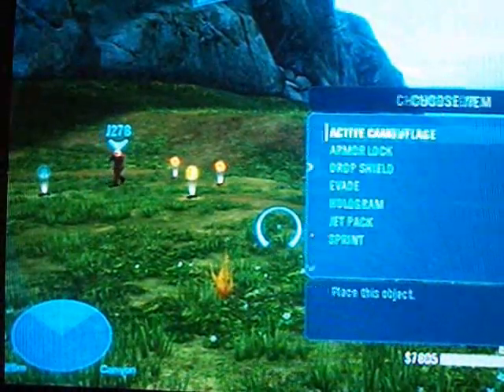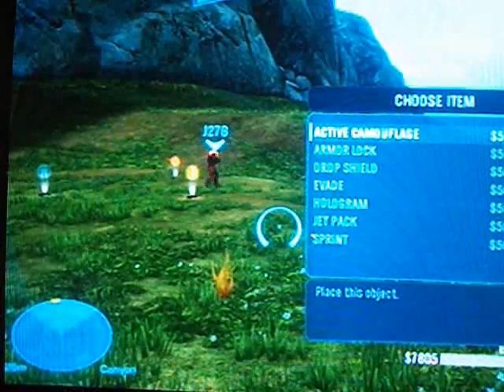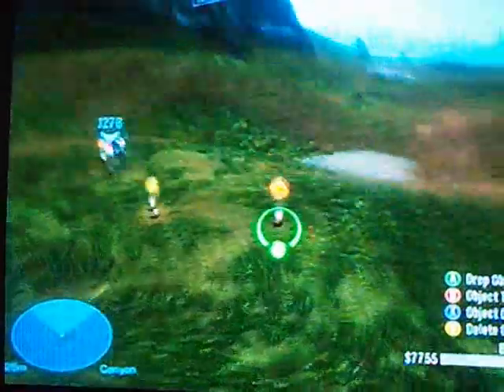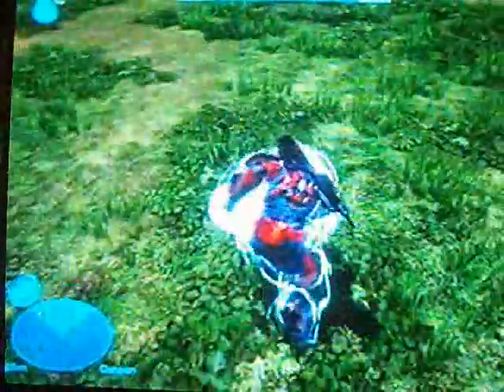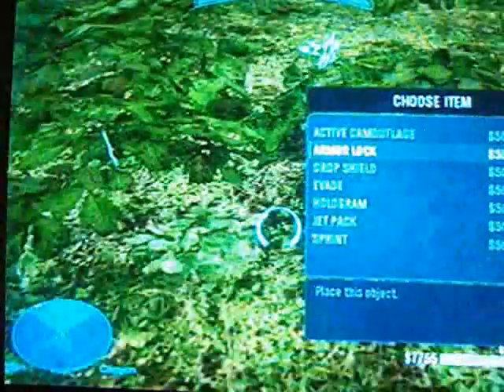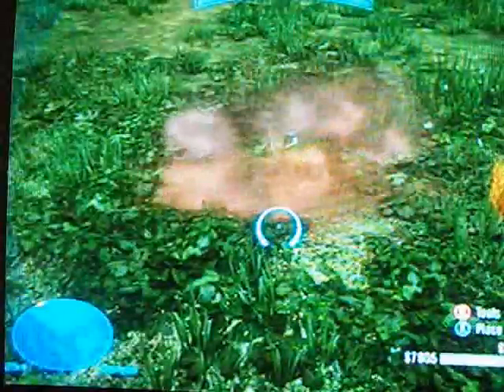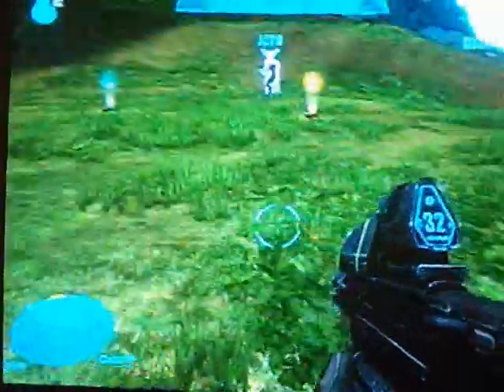Here's how you do the Iron Man glitch. It's pretty easy, and you're invincible, but it only works in Forge. First go to Armor Abilities, then get Armor Lock. Set the Armor Lock down. Hold down the Armor Lock button the whole time — never let go. I'm still holding onto the left bumper. Get another Armor Lock and delete all items, and while doing that, hold it down the whole time.